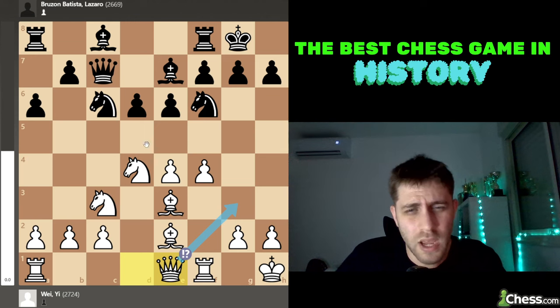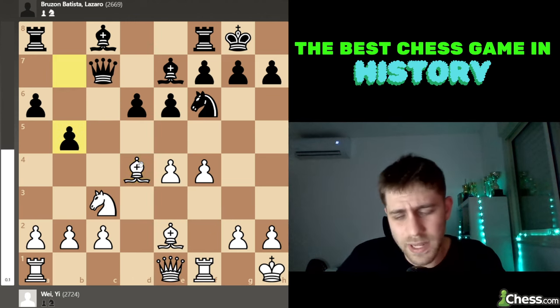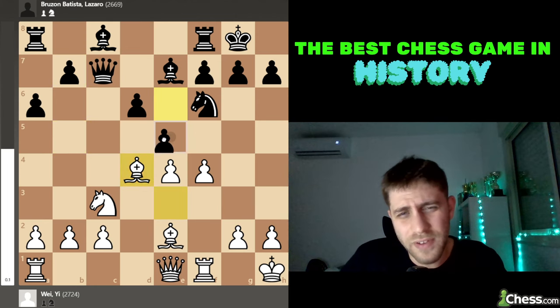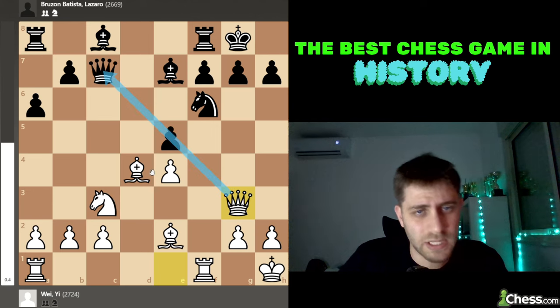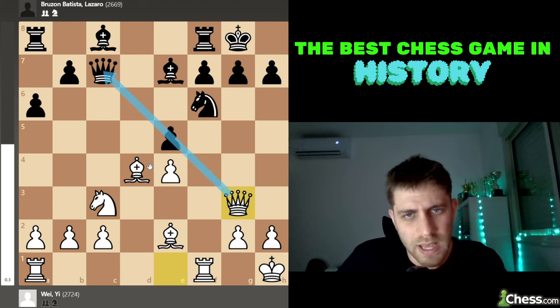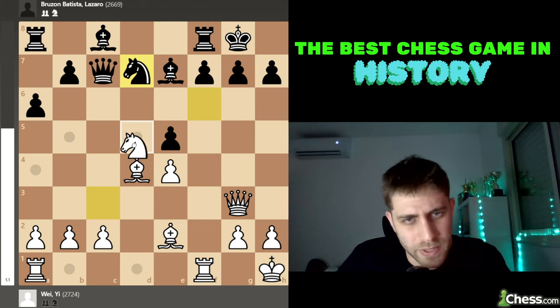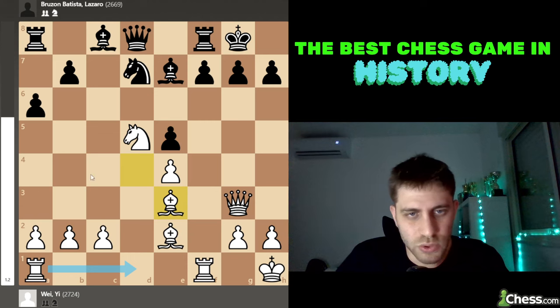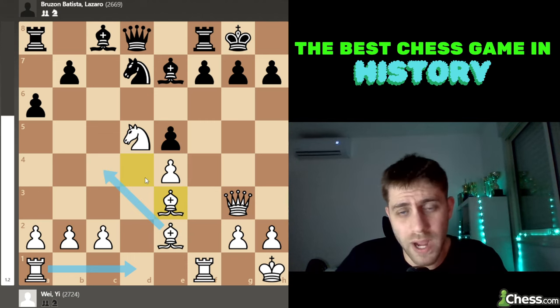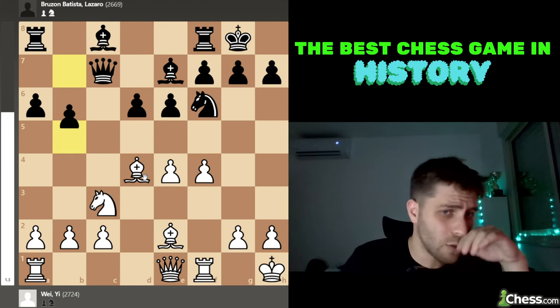After Knight xd4, Bishop takes d4, b5, he played the move. After e5, it's not so good because f takes e5, d takes, and Queen g3 — this pin is very strong for white. After Knight d7 there is some jumping with the knight: Knight d5, Queen d8, Bishop e3 — it's very close to a good advantage for white, maybe easy win. So he played b5, and black wants to push b4 with a threat on e4.